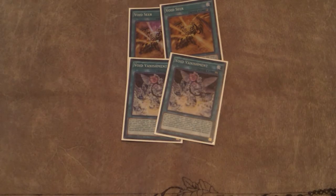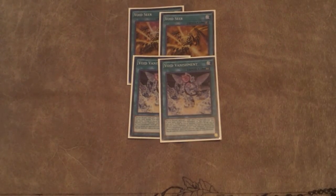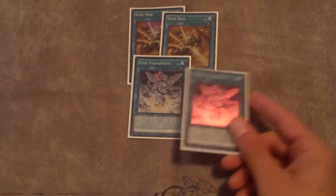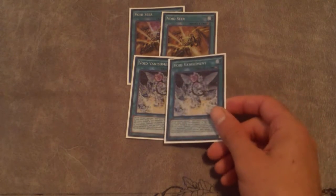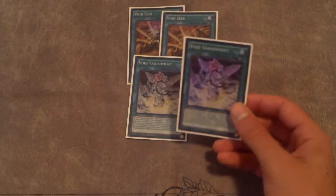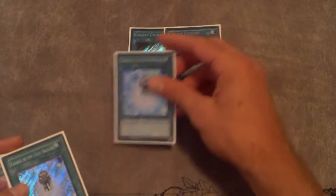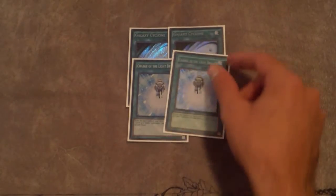Double Void Seer and two Void Vanishment — Void Vanishment searches Void Imagination and searches the Seer. I'm also trying to find Void Trap Hole since this searches Void Chapel as well. It's a continuous trap, so you discard a card to search a void spell or trap. Void Chapel is a target. At the end of the damage step when an Infernoid monster battles an opponent's monster, you can have them both be banished, which is good for getting around things. Two Galaxy Cyclone — definitely helps out. We've got Charge, which adds more milling and consistency.